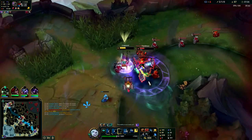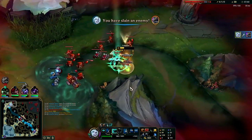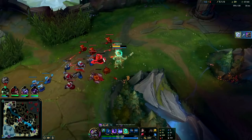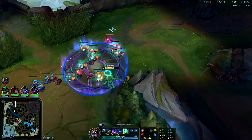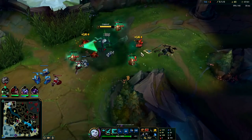This guy's out of mana. Got him. I'll go inside of him for the HP now. I'll R the wave — I want to shove it.